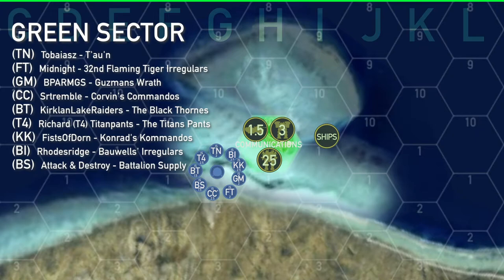T4, BI, KK, and BT all moved over from orange sector — three of them taking the dropship and one being skid dropped in from the airport. They couldn't perform any attacks this turn but rather had to sit and wait for the inevitable counter-attack they knew was coming.